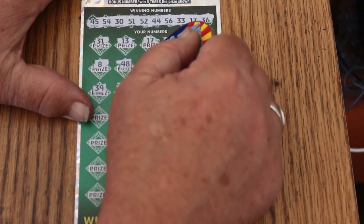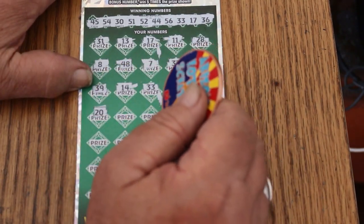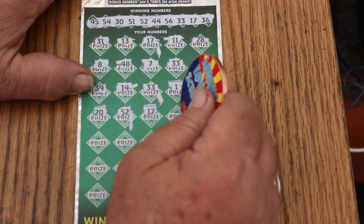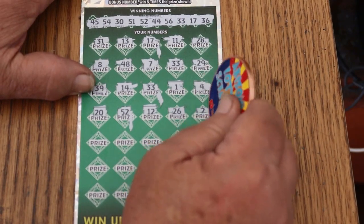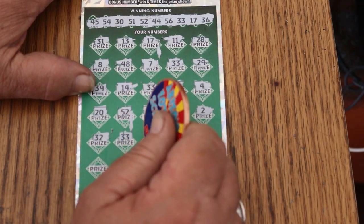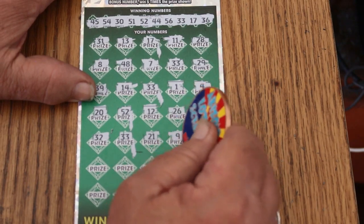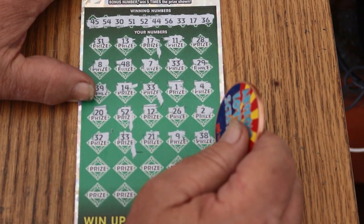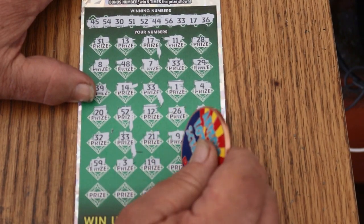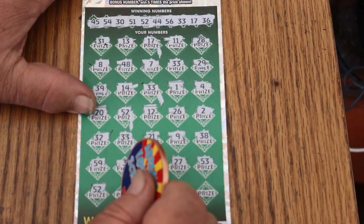Alright, we've got to start marking them now. Number one, number four. 20. 52 — and another match. 12. 26. Number two. Random's 32. 33 — and we have another match. 21. 9. 38. 58. 59. 19. 27. 53. 52 — we have another match!